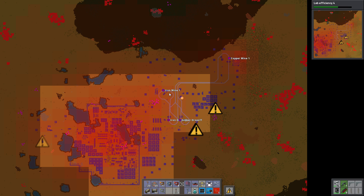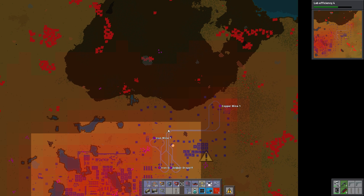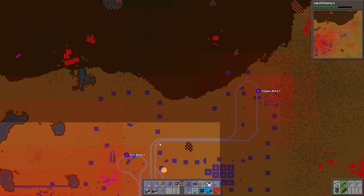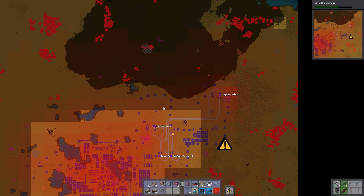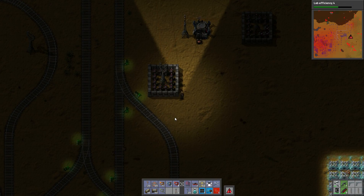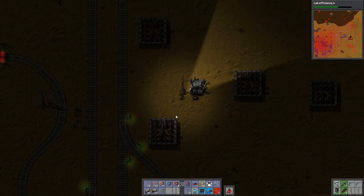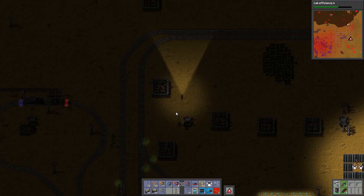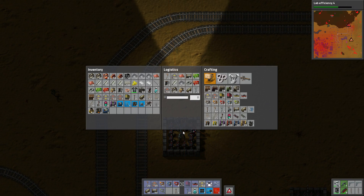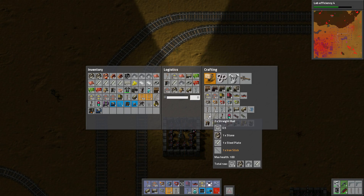Are there any resources we really want to pull in right away? We could go for the iron mine up there. We'll have to get rid of some stuff. But we could just go north and try to defend this area. Well, we might as well start going north and just start laying the foundation for this stuff.